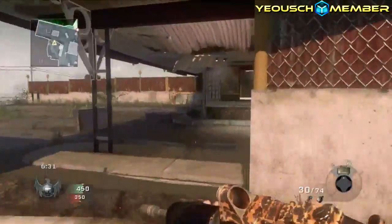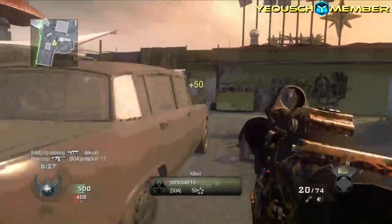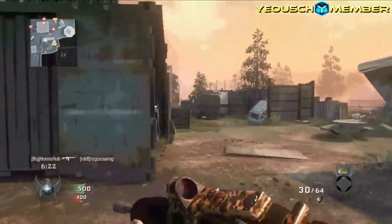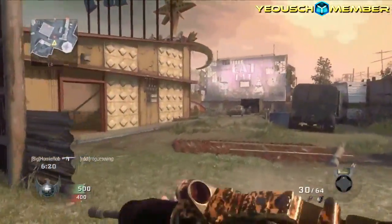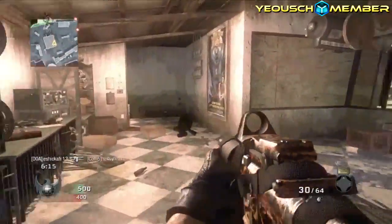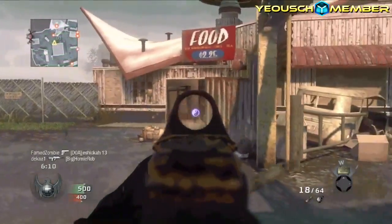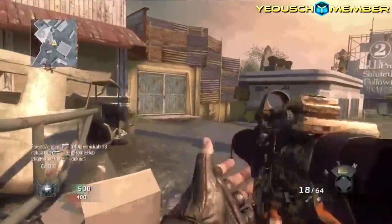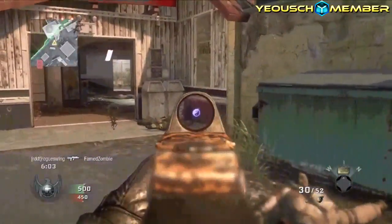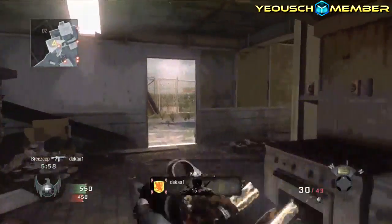The third thing on my list is the Second Chance update in Black Ops. If you shot someone into last stand and someone else on your team finished the guy off, the person that put him into last stand would get the kill, and the guy that finished him off would get the assist. I like this, because honestly I don't understand why they can't just take the perk out of the game entirely — I don't know anyone who would complain about Second Chance being removed. I would rejoice, and probably everybody else would too.